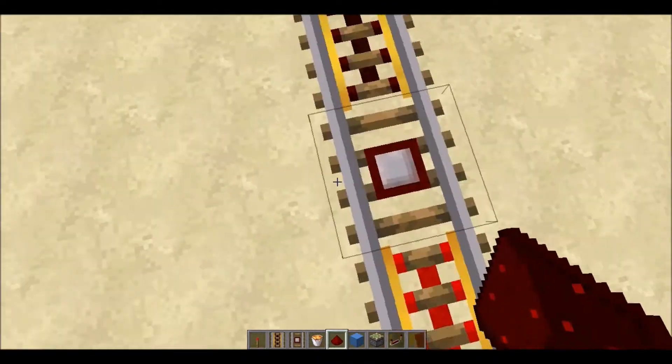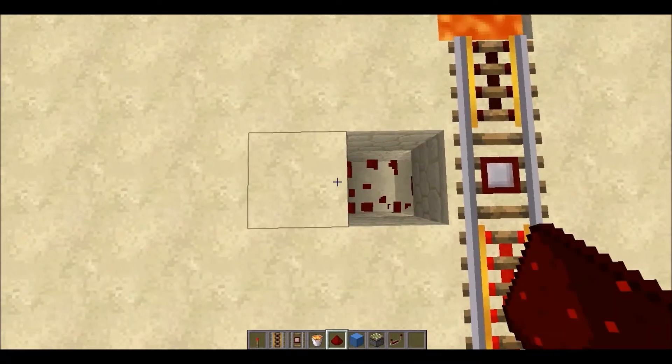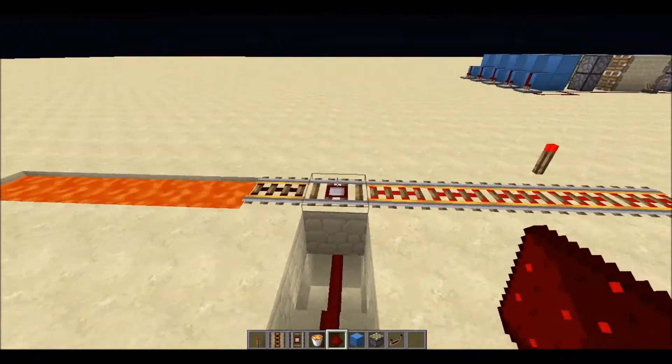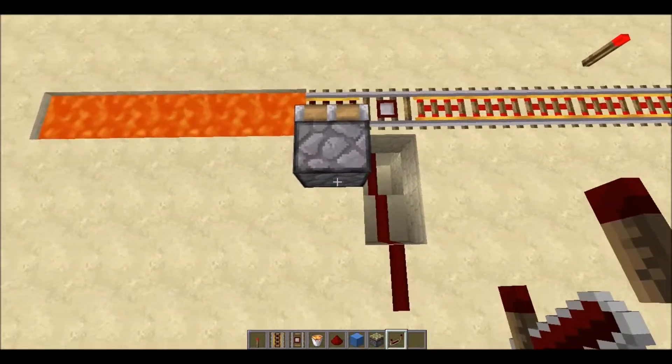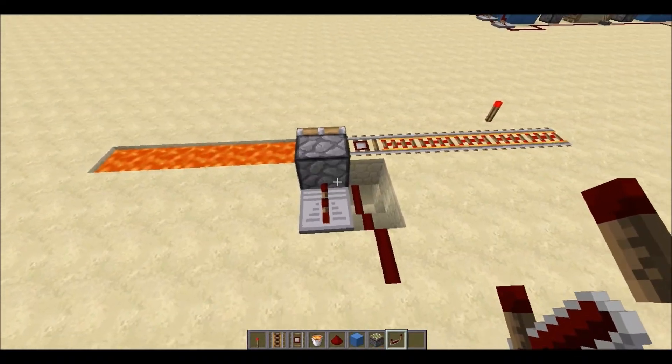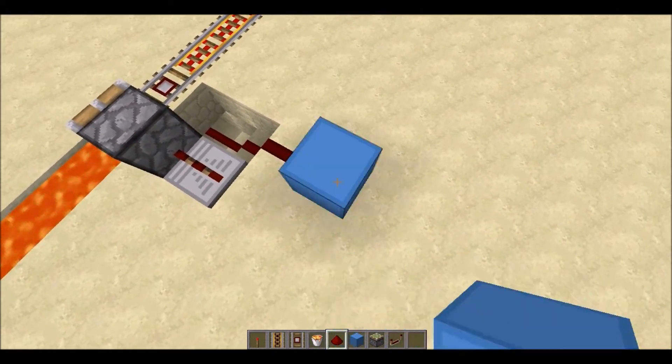Then you're going to want to run the redstone lane straight out from under our detector rail and straight up. Then we're going to want to add a piston right here, with a repeater behind it on two ticks, to make sure as we go along it pushes us out at the right time. Then run this around.